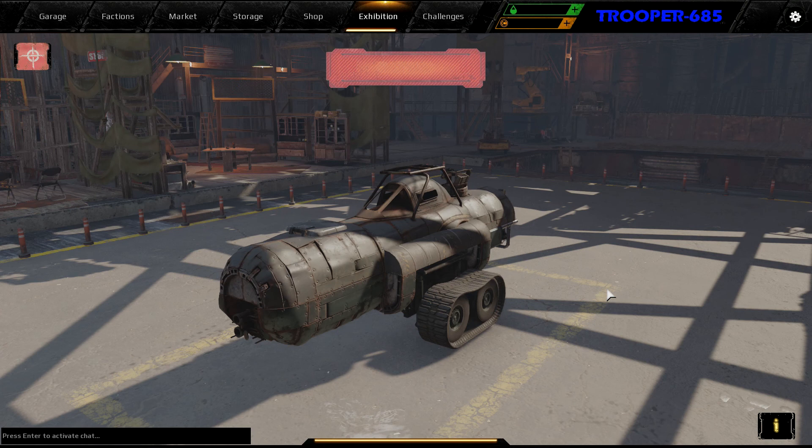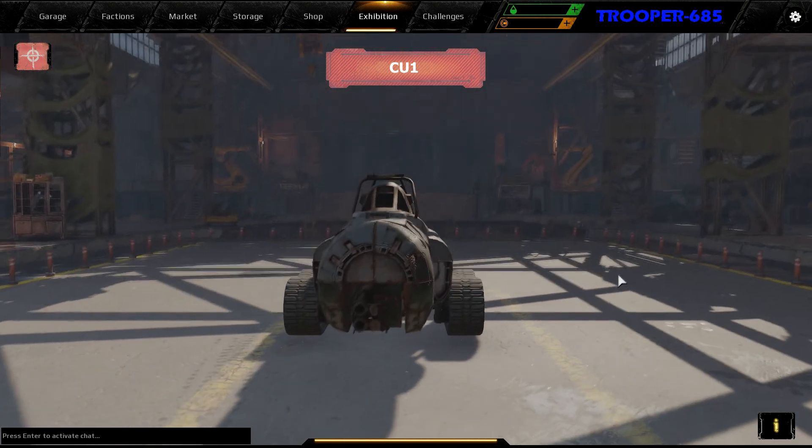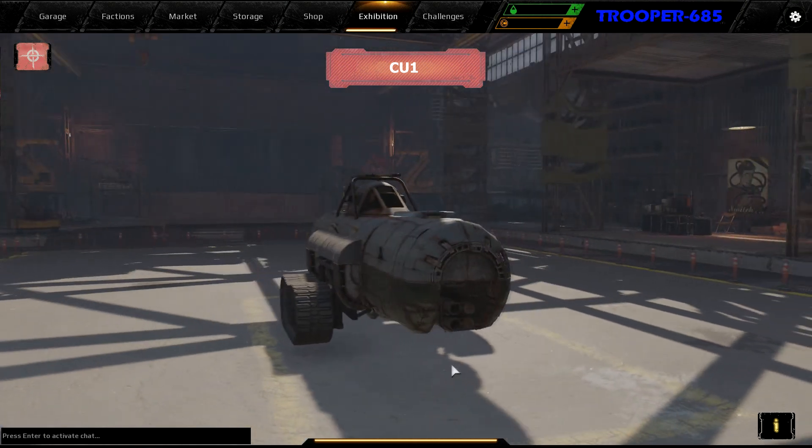In my first episode, I present to you the CU-1. The CU-1 is based on my blueprint from 2nd November 2020. She is the first land submarine that I have built.